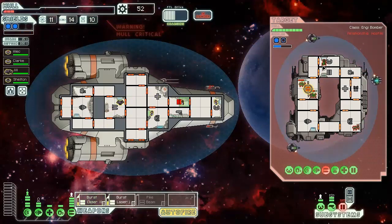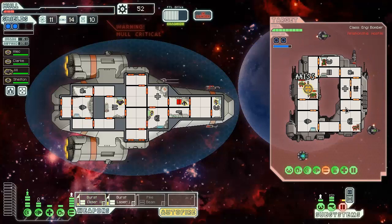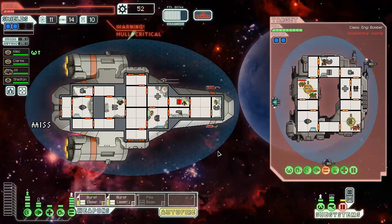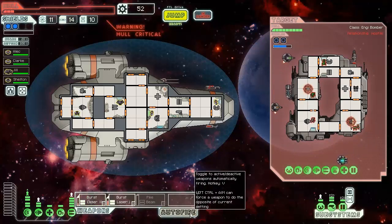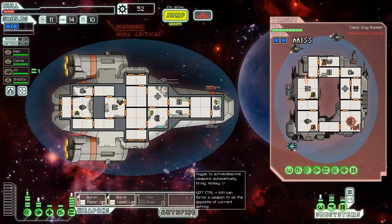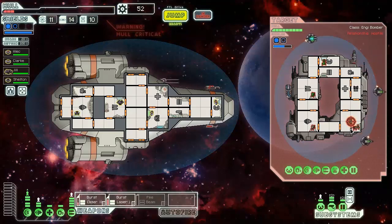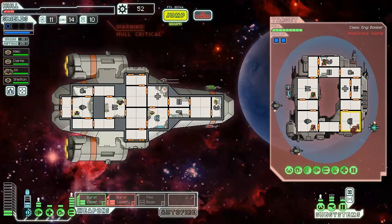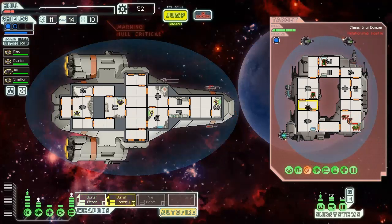Yes — hit them! Okay, Shelton go fix those doors. We're messing them up and we can actually see inside their ship now. Someone shoot at that third thing — I want that done. Shelton, how long does it take you to fix something? We blew up a thing; we're being shot at. I don't know if they can actually damage us. Turn off auto fire for a second — I want both of you to shoot at his shields at the same time. Give it a second. Okay here we go — turn auto fire back on.